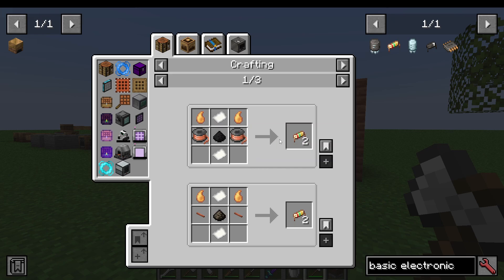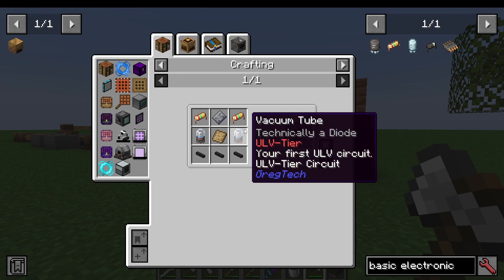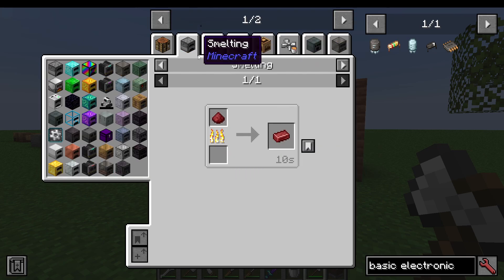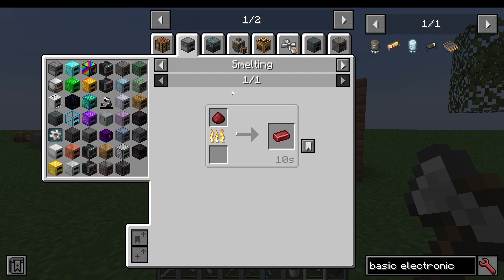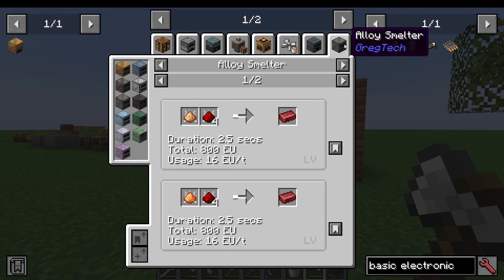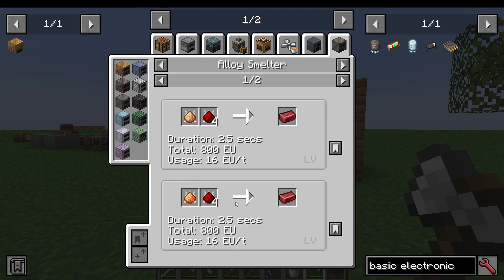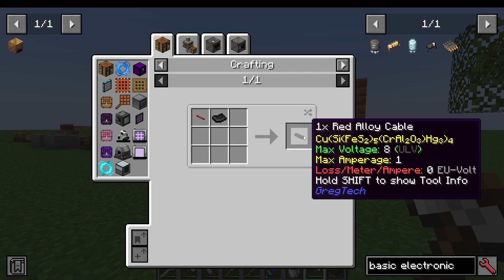Copper wire you can make pretty easily by just following it back. The last component is red alloy cables, which you need red alloy wire for. Red alloy ingots are made from red alloy dust, which is made in your alloy smelter: four redstone dust and one copper dust — or you can use copper ingots and redstone dust. You make your red alloy ingots, turn them into plates and wire, then put rubber sheets with it to get red alloy cables.